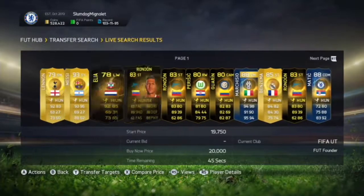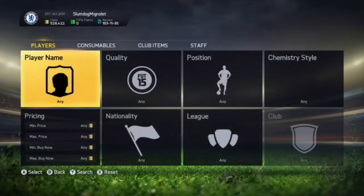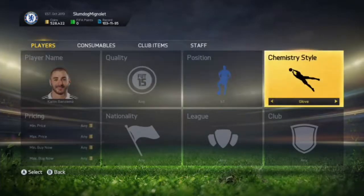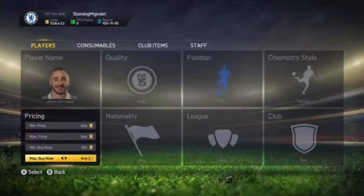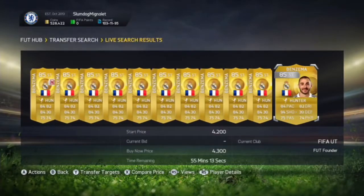Once you've done that, look through all the players until you find players to bid on. For example, Benzema right here — we've got a 3,000 coin bid on him. After you've added him to your transfer targets, go and check his cheapest buy-now in the Hunter chemistry style. So we check Karim Benzema, position striker, chemistry style Hunter. There are loads of him in the market, and the cheapest buy-now is around 5,000 coins — about 5.1, 4.8, 4.4k.